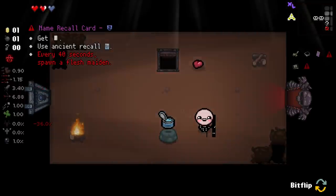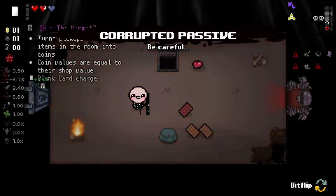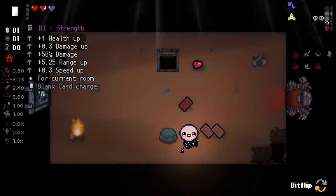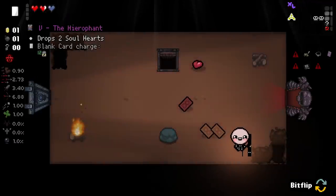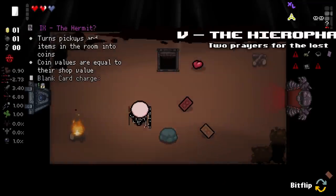Get Blank Card and use Ancient Recall. Every 40 seconds, spawn a Flesh Maiden - I think we'll be taking that. Or: turns pickups and items in the room into coins, Strength, or Hero Font. I think we'll take the Hero Font.